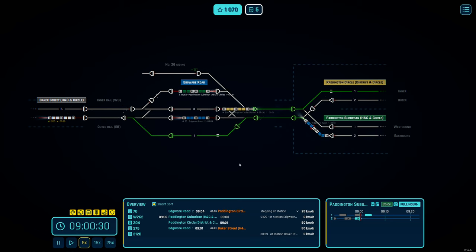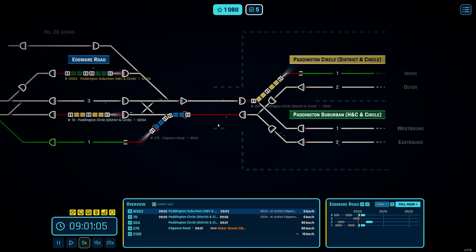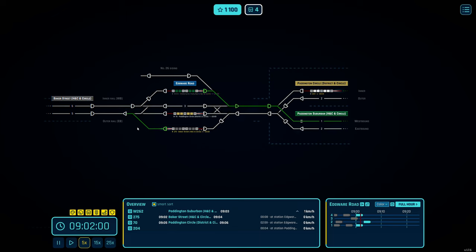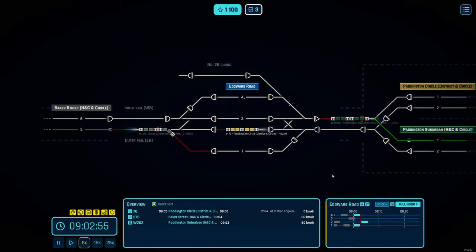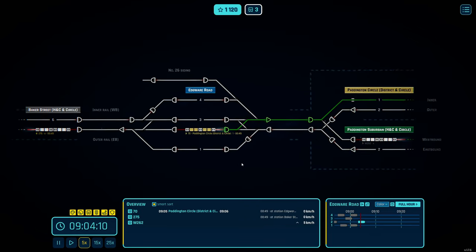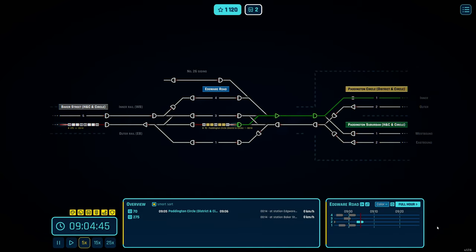Get that one going, reverse the District line, and that's it really — swap that one in to Paddington-bound. These are the three last trains on the map. Signal this one now — there we go, that's everything signaled, everything done. All the trains, all the traffic management and flow have done us very well — very, very well actually. I'm quite chuffed with that.